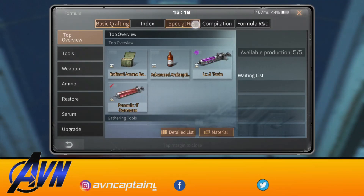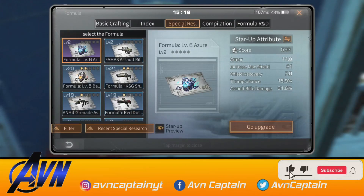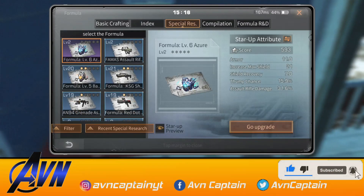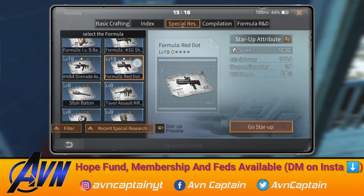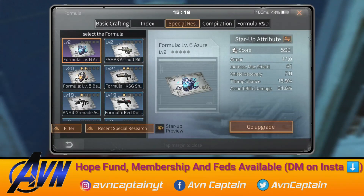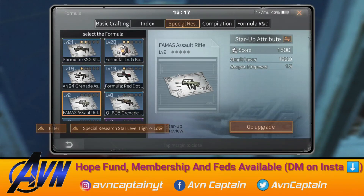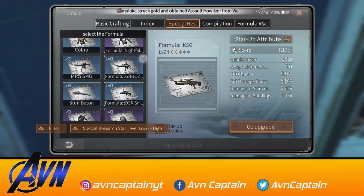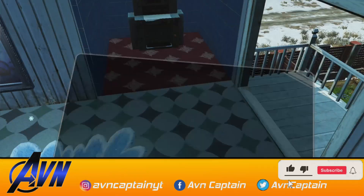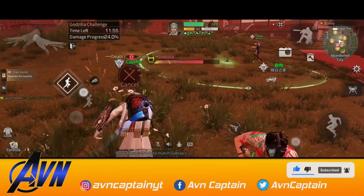Moving on to the next update — if you go to a new event, you will see recent special results added to level. I have been looking at the recent research of weapons and armor. You can see the same thing here. You can see the highest-level weapons. If you have a high weapon or low, you can increase or adjust them. You can use a filter and check out the next update.